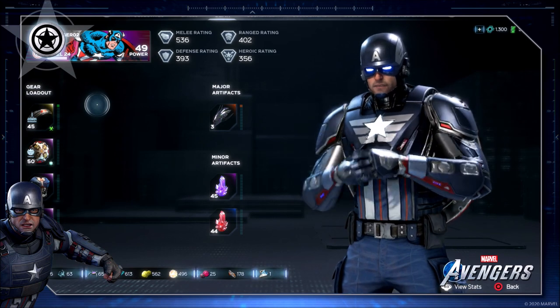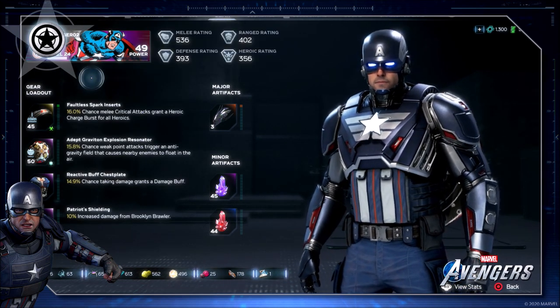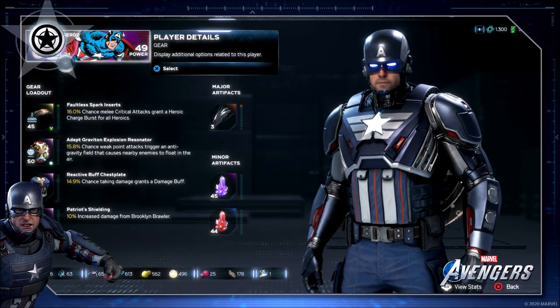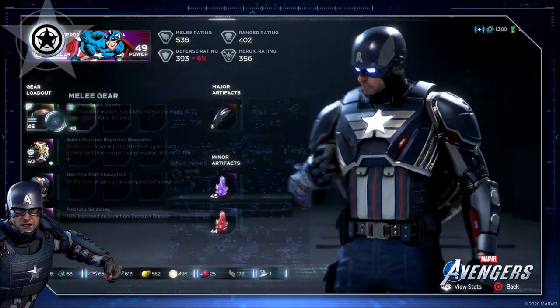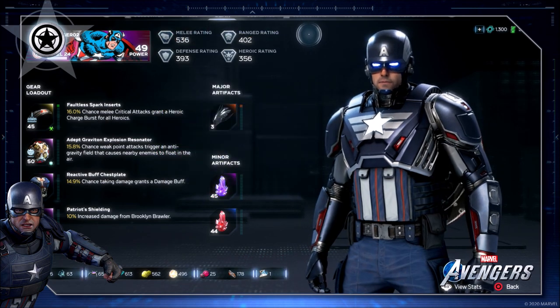Also keep in mind if you are new to the game, there are two different levels you're going to see on your player card. There's going to be a level 24 for my Captain America here and a power level of 49. Each individual character can go to level 50 and a power level, as of right now, of 150. All of this is going to add up to your power level and your stats.